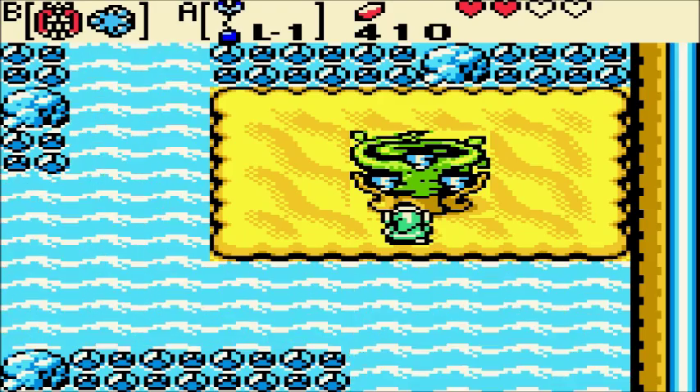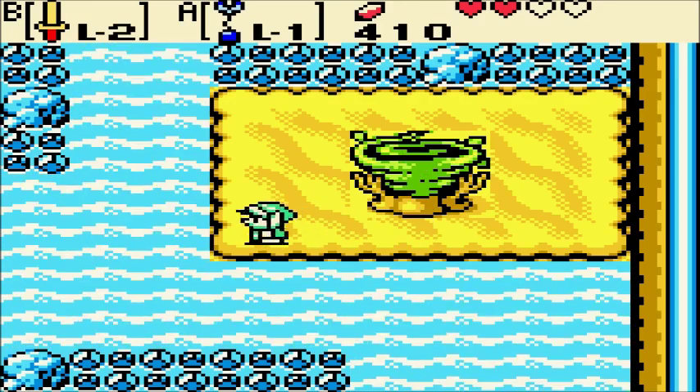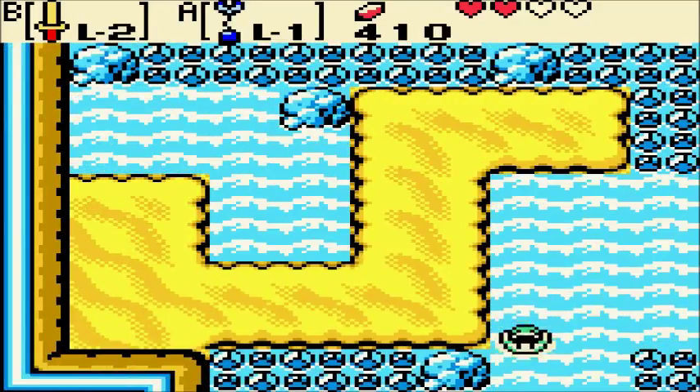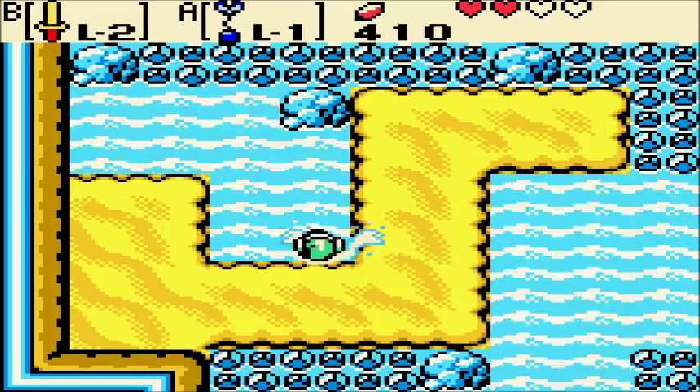So for starters, we've got ourselves a nice gale seed tree, and some interesting architecture like this random pool right here.